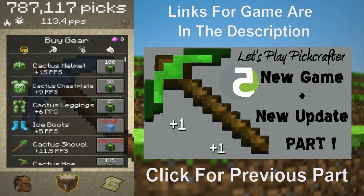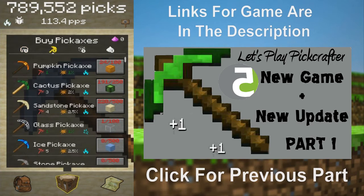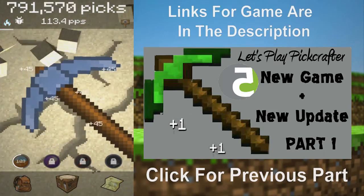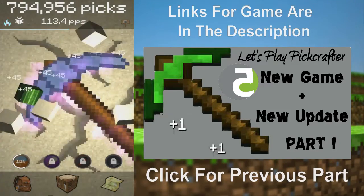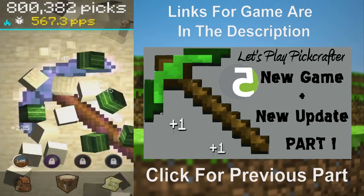I read every comment and reply to every comment possible, as long as it's not just a 'first' comment. I'm not sure what else to do — the game's at that point where it's like, what do I do? I haven't got much I can unlock right now. I'm trying to get the cactus pickaxe and I don't want to spend resources on other things, because the cactus pickaxe does more damage than my clay pickaxe, which means it's easier to get through biomes.